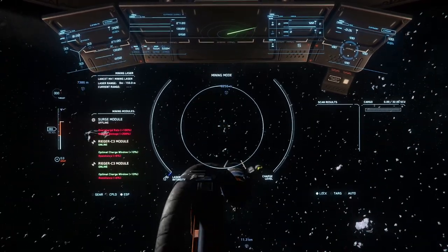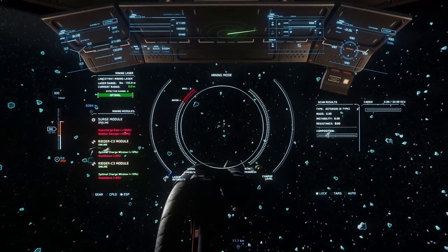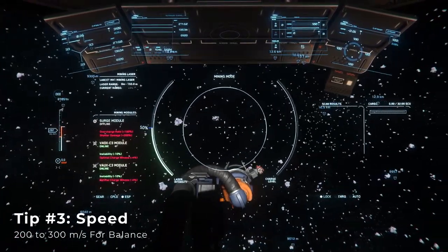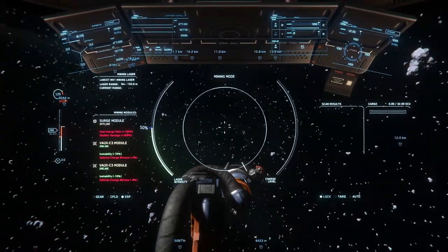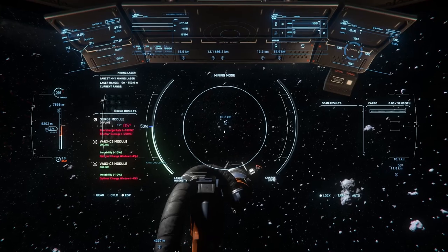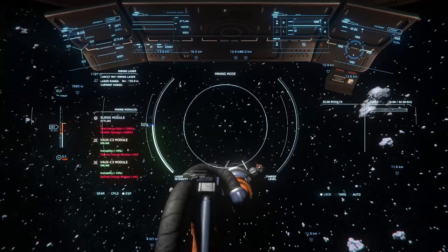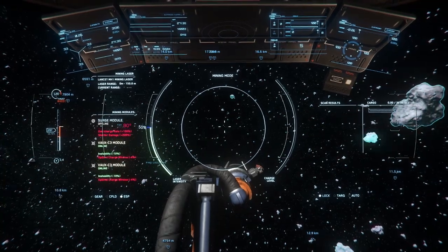Decoupling also makes rotating your ship slightly more responsive, which can improve the accuracy of your focused active pings when resolving signals. Third, I'd recommend maintaining a speed of between 200 and 300 meters per second so that you can balance the total area covered against your ability to maneuver towards a promising asteroid without overshooting. You can slow down if you find yourself in a more densely packed area with a lot of signals to investigate, and speed up if the signals seem to be more sparse.